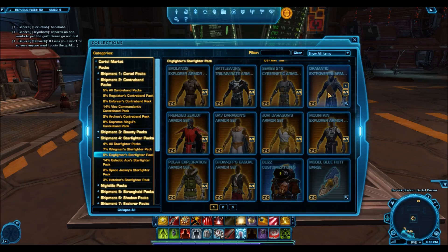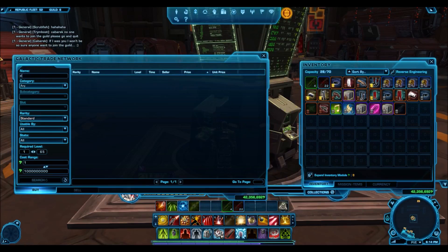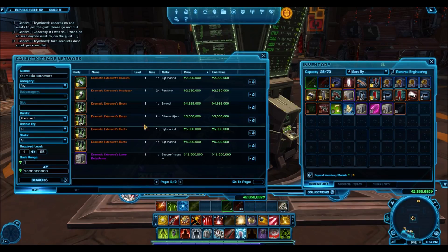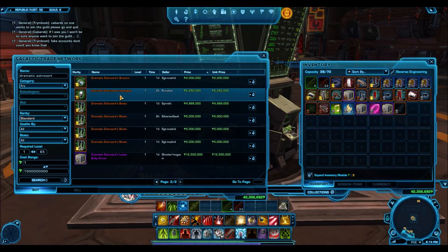Bioware recognized the popularity and made it gold rarity. So now if you open one of these packs, you're not going to get many of these because it's now a gold armor set — no longer bronze. Its RNG has changed and it's much harder to get. As you can see on the GTN, it's no longer going for 40,000 or 50,000 credits — it's going for millions of credits now, and even individual armor pieces are selling high. I actually opened a Dogfighter Starfighter pack back in October and got basically the whole armor set. I sold it for millions of credits. The helmet's going for pretty cheap, but the major item is the upper body armor — that's what sells for tons of credits.